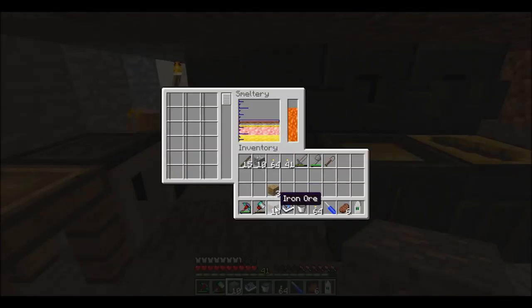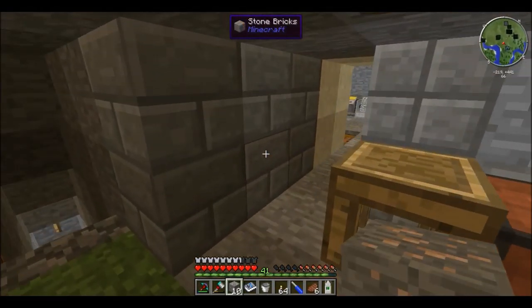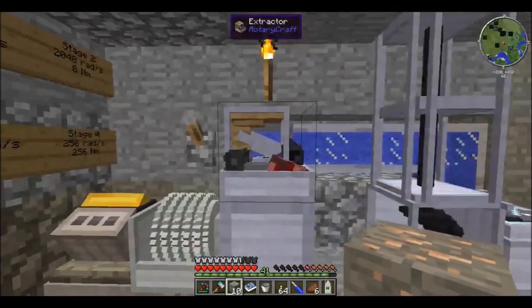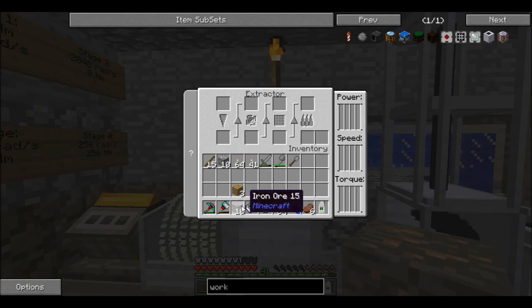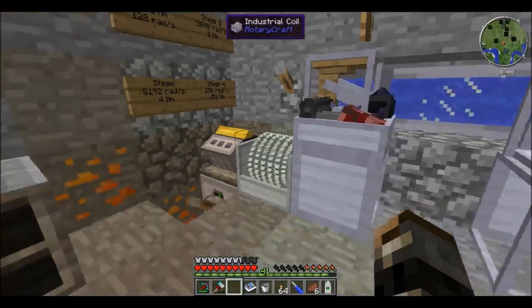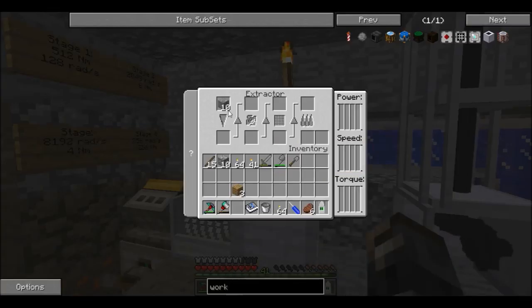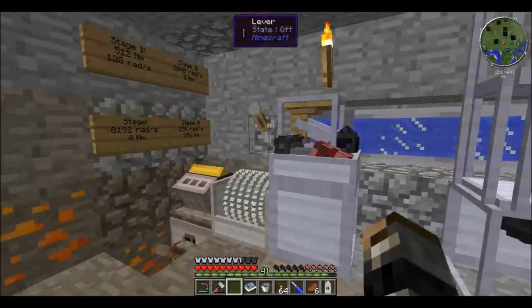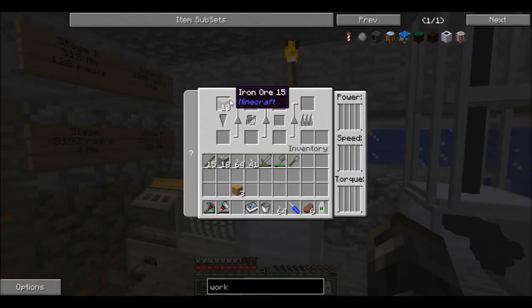If I put this iron ore inside the smeltery, I can double it. Most industrial machines double ores into two dust each. But the extractor multiplies it — it gives two plates and has a chance to multiply by eight. That's why I'm using the extractor on just the iron ore. I couldn't really be bothered to do this for every single one, but if there's a chance to turn 10 iron ore into 80 iron ingots, I don't really care how much effort it takes.